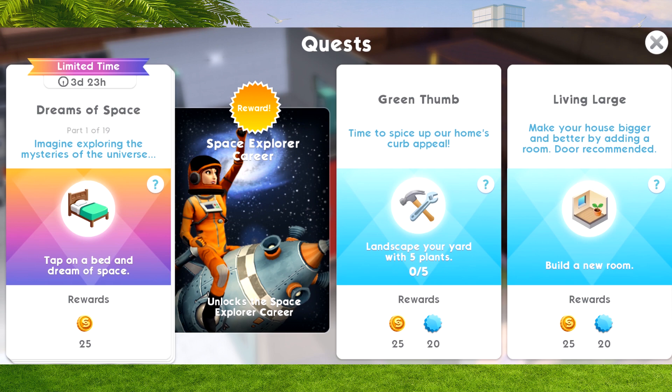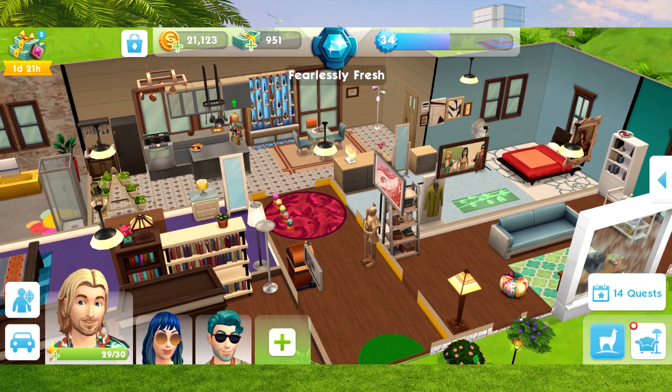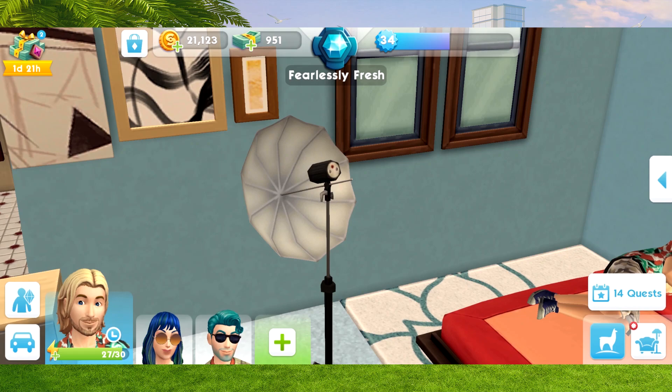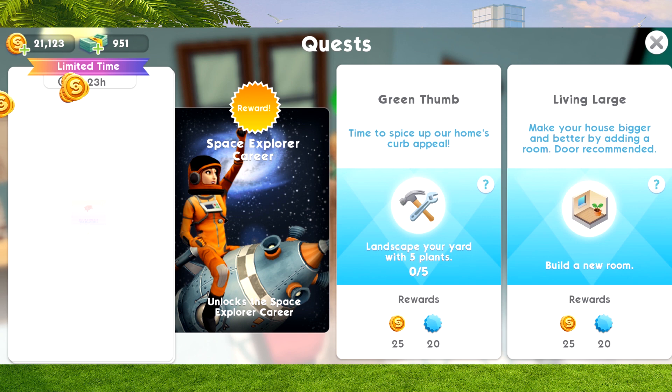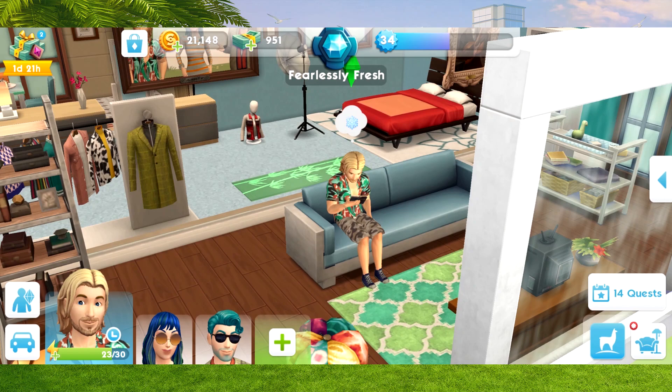Let's go home, grab our sim, and we'll get some simoleons for doing this as well. All we've got to do is tap on a bed and dream of space. Our sim comes over and dreams of space - first part completed. Next up, we need to tap on the sofa and read about space, and we'll get 25 simoleons for doing so. Our sim goes to the sofa and starts reading.